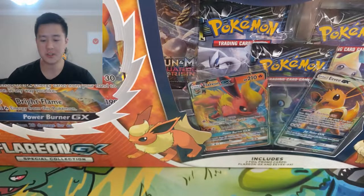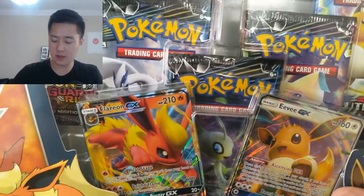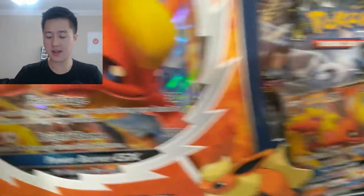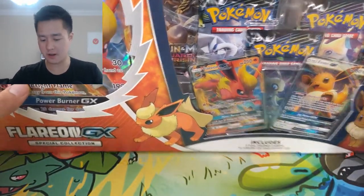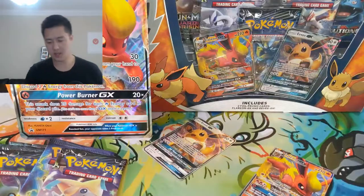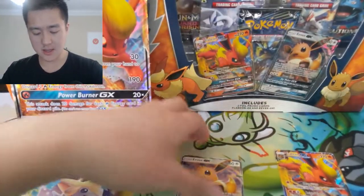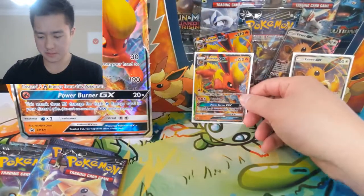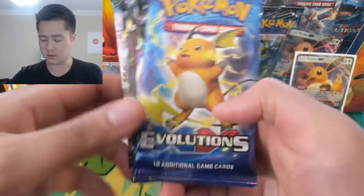Let's jump into this box — it's pretty good, especially for that price. It has five packs: three Lost Thunder, which is pretty good, one Evolutions, and then Guardians Rising. It also comes with a jumbo card and two promos. The promos look very nice — there's an Eevee and an Eevee GX, which is interesting. I'm not aware of GX cards that evolve except for this Eevee, so I guess that's the first in chronological order starting with Evolutions.